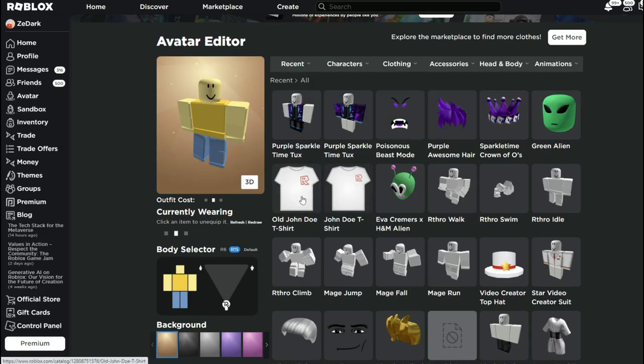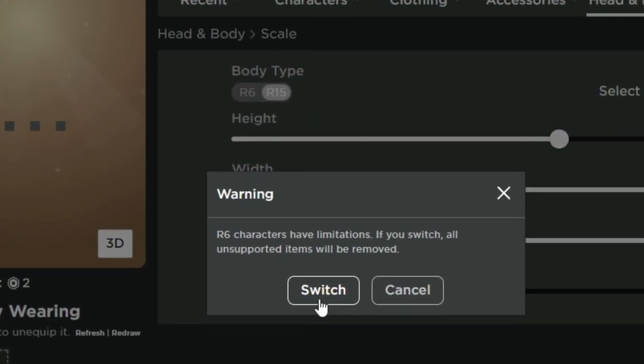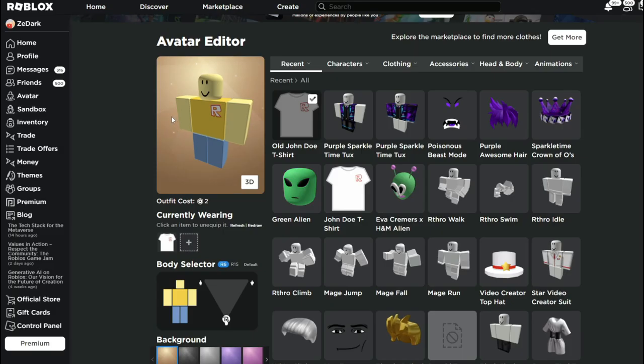Then you're going to go equip the t-shirt, and you want to finally just go to R6 because that's the classic — that's when John Doe was at its peak — and boom, there you go. Now time to scare some noobs as John Doe!